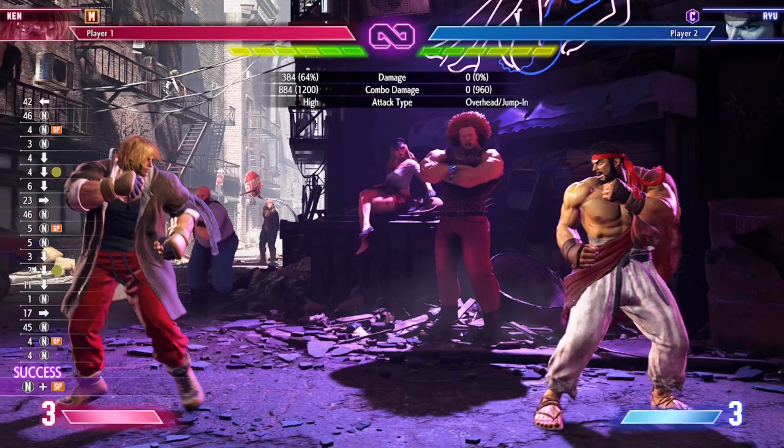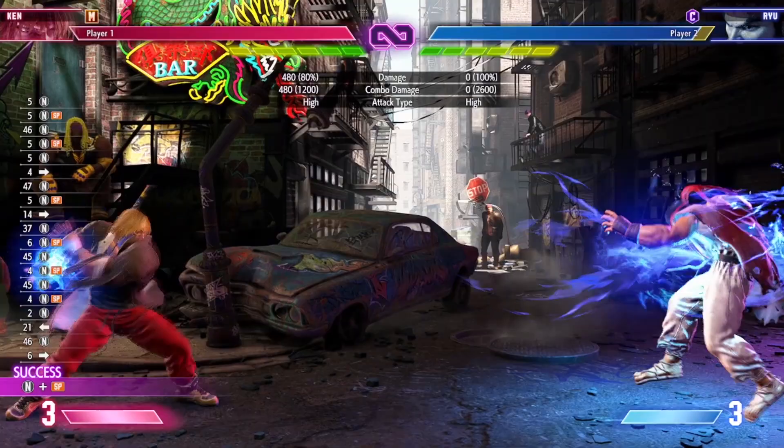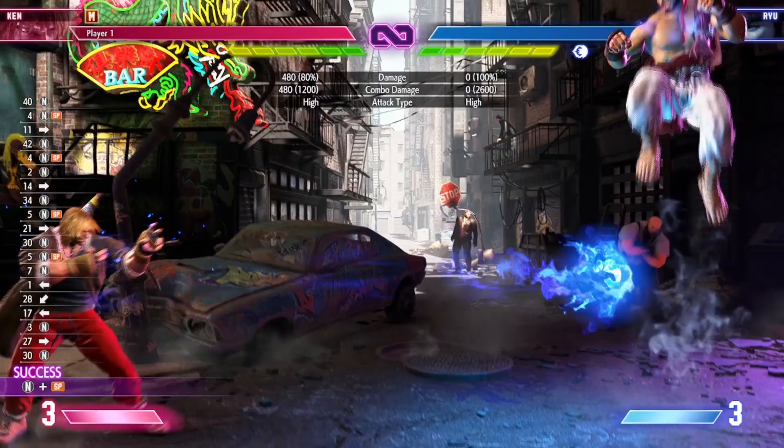If you watched my Ryu guide before this, you might realize that they're pretty much the exact same thing — and you'd be right. This all has to do with that word Shoto I've used a few times. You'll see them all over the place, not just in Street Fighter, but in every fighting game. These characters are all going to have a fireball, uppercut, and a crouch medium kick for you to use. The interesting thing is how they differ past this basic gameplan.